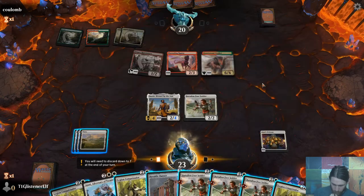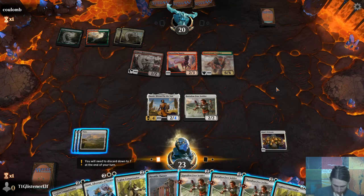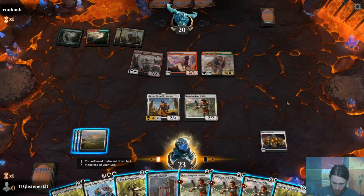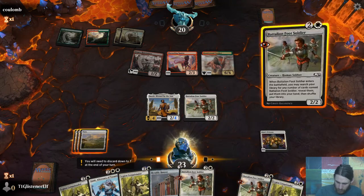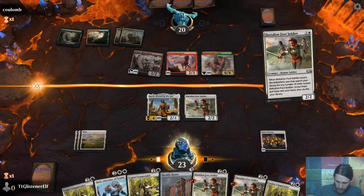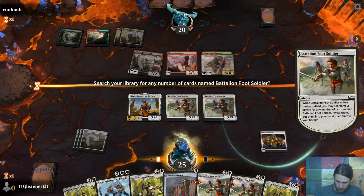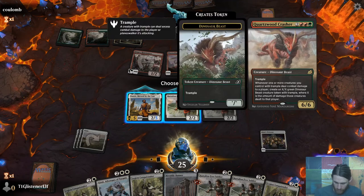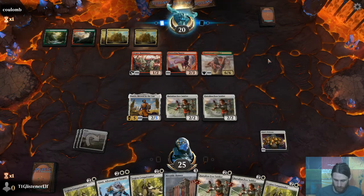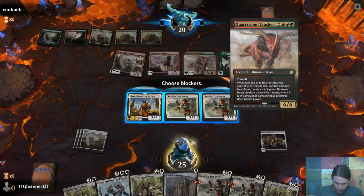Whenever one or more creatures you control with trample deal combat damage to a player, create an X/X green dinosaur beast creature token with trample equal to the amount of damage those creatures dealt. Okay — build a bigger board as quickly as possible, which is going to be a little bit tricky right now. Oh dear — that's not good at all. You're the only one I have to block. They gave you haste — good game. That's amazing. Even if I top-decked Settle the Wreckage I wouldn't have the land for it. That was actually pretty silly — I like what they did there.